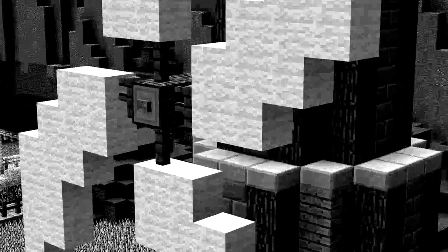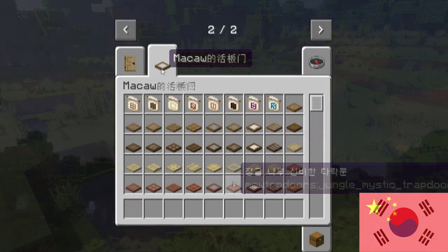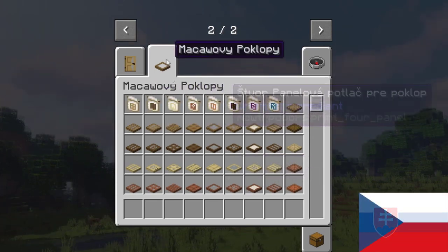They can only be opened with redstone power, since they are made of iron of course. And lastly we have some translations: Korean by OT and Github, Chinese by AMEND123, and Slovak and Czech by me.